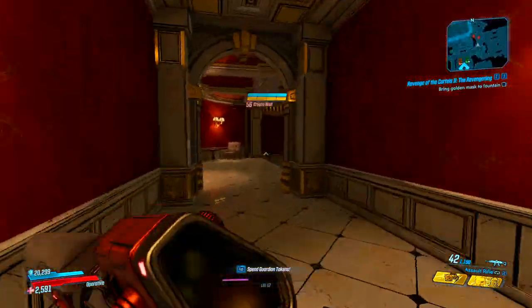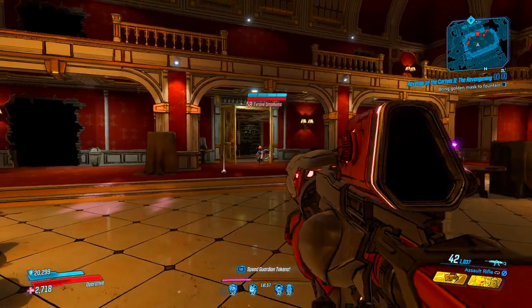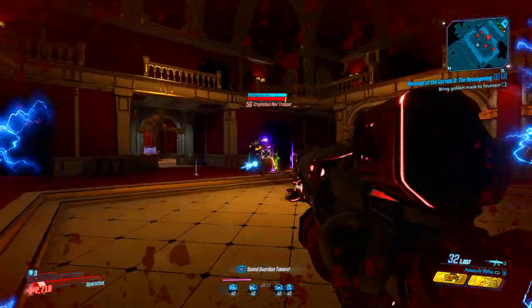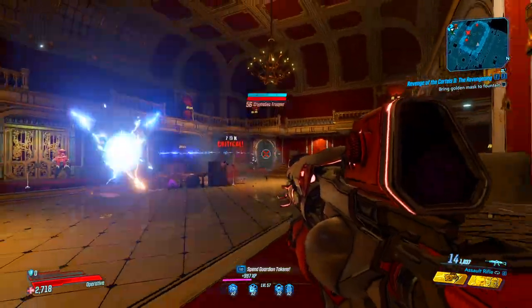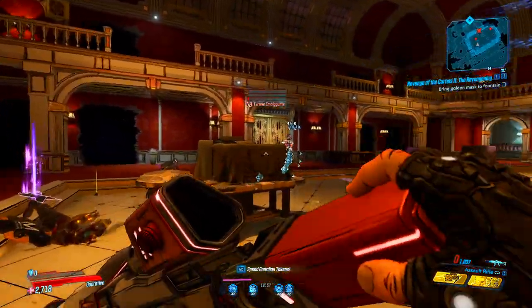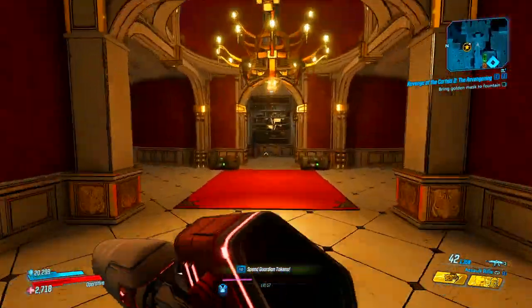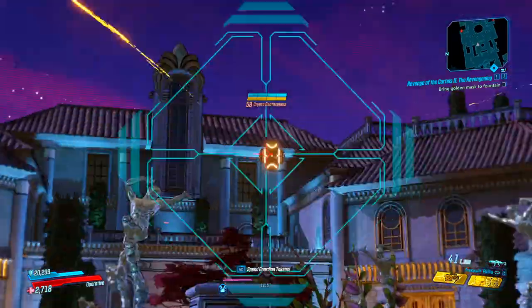Moving on to location two — it is on the second floor in the back. I'll be showing routes on screen on how to get to these areas. Once you go up there, kill all the enemies in the area, the underboss will eventually spawn. Kill the underboss and then you can move on to the next location.